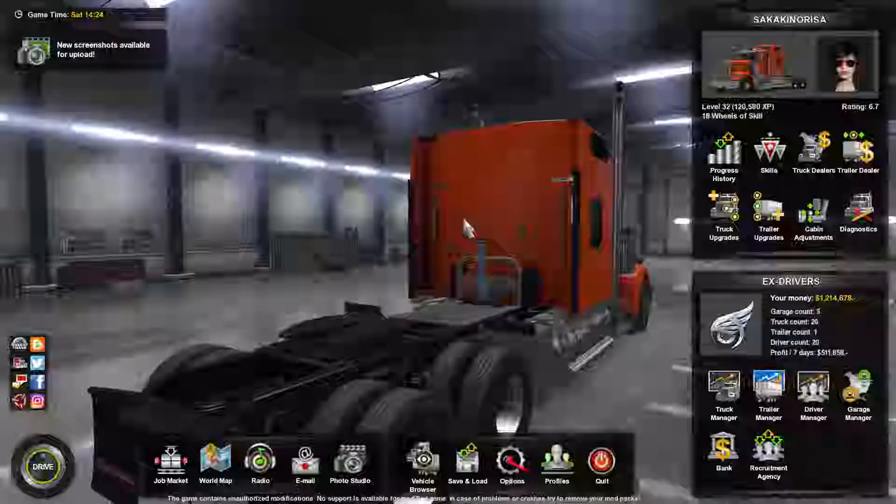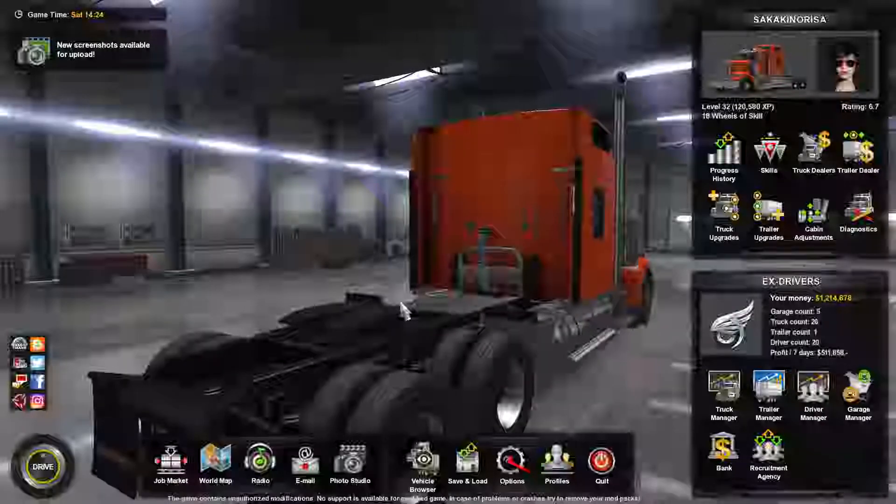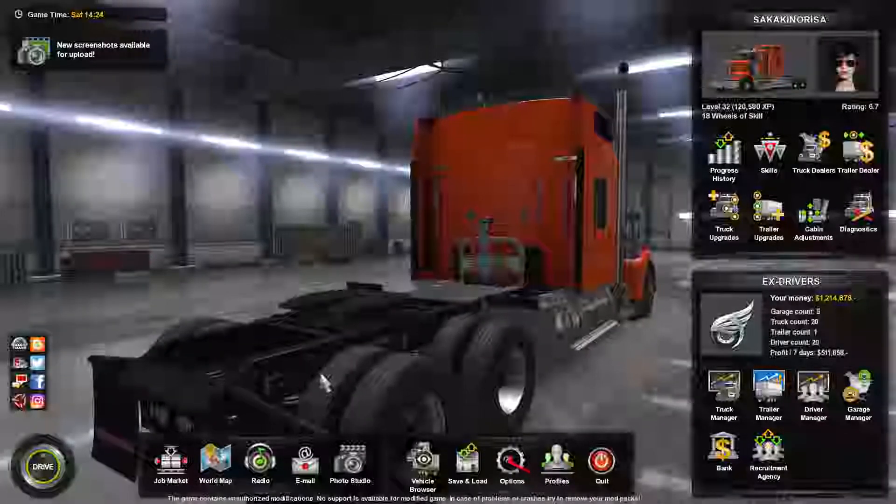Hello again ladies and gentlemen, Saka here and welcome back to another episode of American Truck Simulator. When we last left off, we transported the transport helicopter, the Chinook, without the rotor.